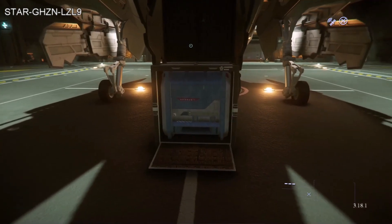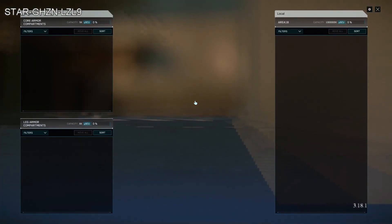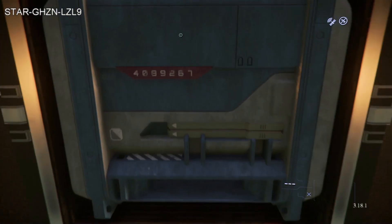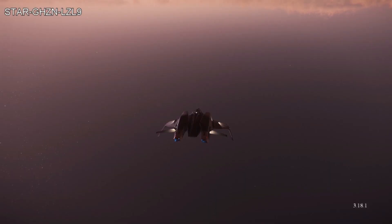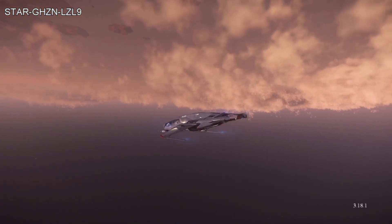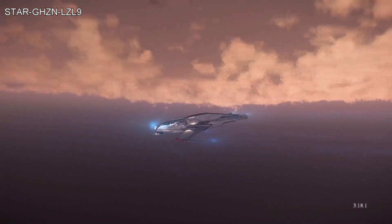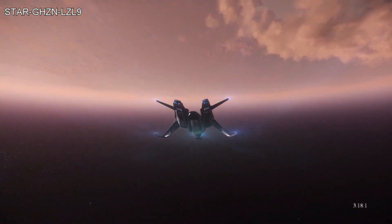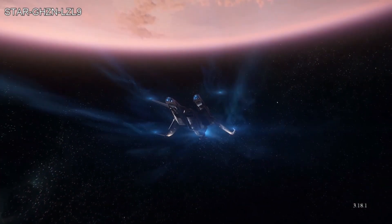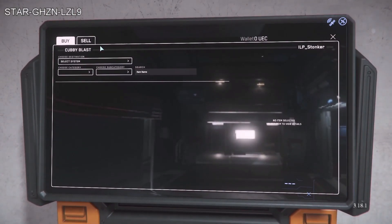One flaw with the current setup: if you are running cargo and the cargo grid is filled, you can't get into the box area to access the internal storage of the ship, so you need to sell before it's possible. I did have some items on the ship that I couldn't transfer to local when I got to Lorville until I actually sold the goods there. But you can access from any of the kiosks the internal storage of that ship and sell directly from the ship if you need to. You'll also be unable to do a box delivery if your cargo grid is full, so a workaround is to only purchase three of the four SCU.